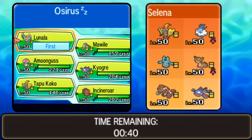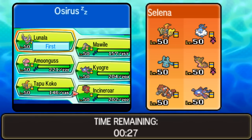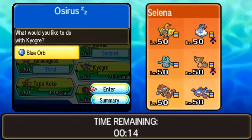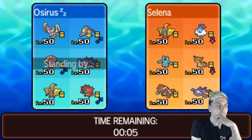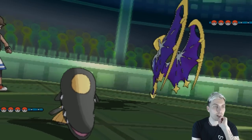Lunala is going to be really quite good in this match — my opponent really hasn't got a very solid way to deal with Lunala. So Lunala is going to be something we'll utilize quite effectively here. I definitely want Mawile for Trick Room. We do have to watch out for Gastrodon and Groudon, but outside of that it does pretty well. I'm going to bring in Amoonguss and then Kyogre — we definitely need our own Kyogre in this match. Taking your time in team preview is always good to get into the habit of, especially in tournament play. It's never a bad thing.